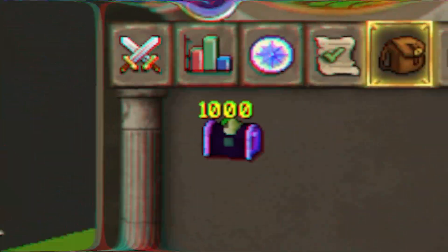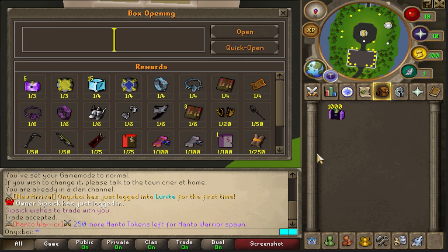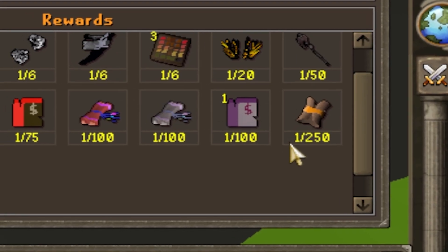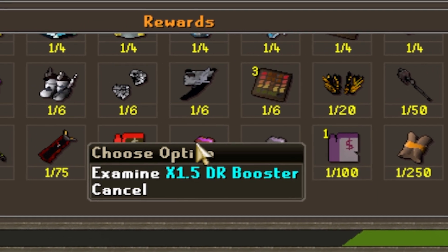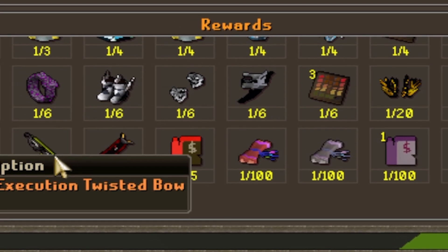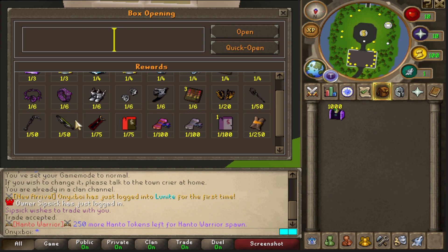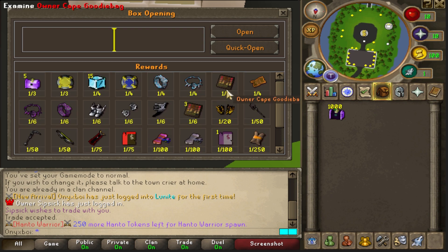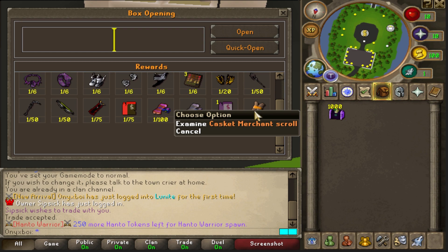Today we'll be opening up a thousand onyx caskets to see what the rotation is going to be like. At the rotation we can get a casket merchant scroll, owner attachment, 1.5x damage booster, droplet booster, rage attachment, owner cape, execution twisted bow — that's going for around 30 million right now. The turned-around cape is also worth around 30-35 million, and even the common rewards like the $25 dollar bond are still going for around 10 million.